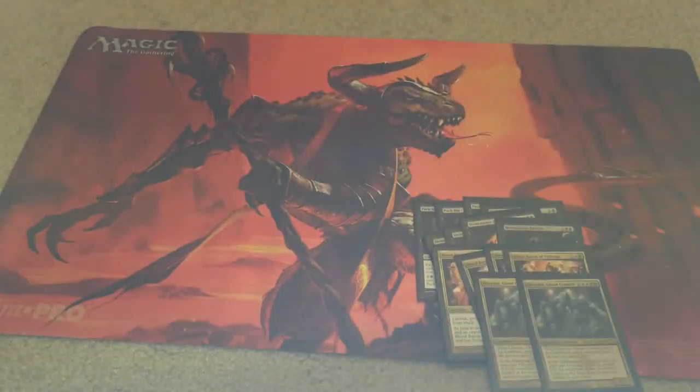On to the Planeswalkers — two copies of Elspeth, Sun's Champion.